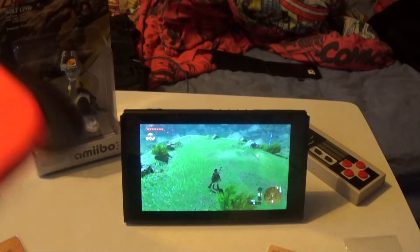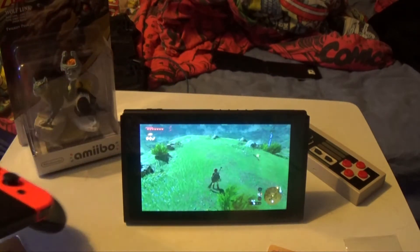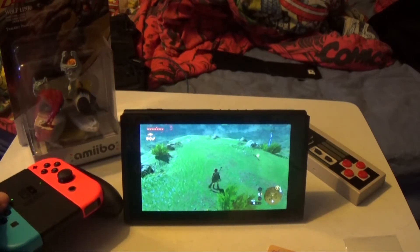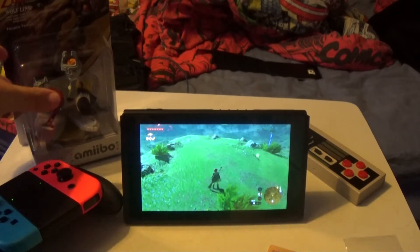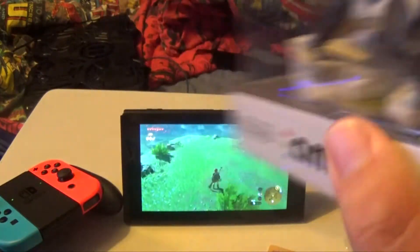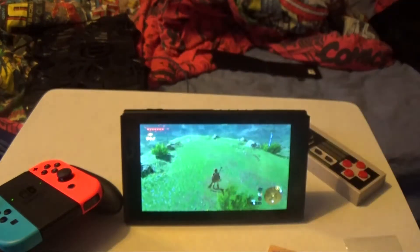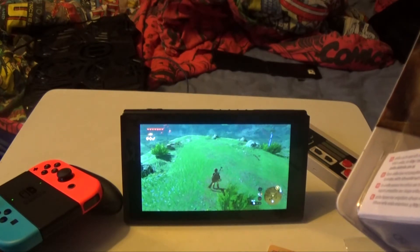I've got another quick video in regards to the Switch. I'm using the Joy-Con, so I have the NFC port now. A lot of people missed a chance to get the Amiibos — me included, I missed a lot of them. I haven't really got many, but I do have this one and I like to keep it in the box. It's not opened, and I like it that way. The problem is, what if I want to use this but still keep it in the box?